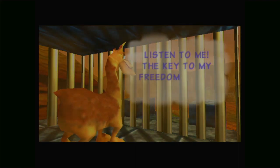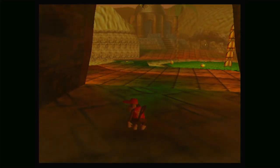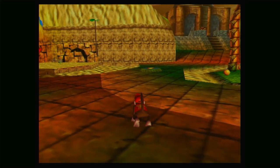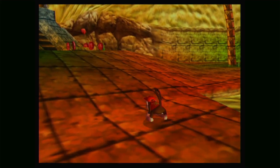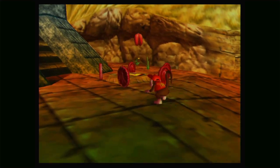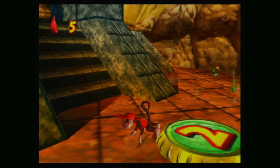The key to my freedom lies in the clouds. And now let's get to the main music of the level. First thing we're going to want to do is pretty much start collecting some bananas, some coins, and hitting all of the switches that we can find.